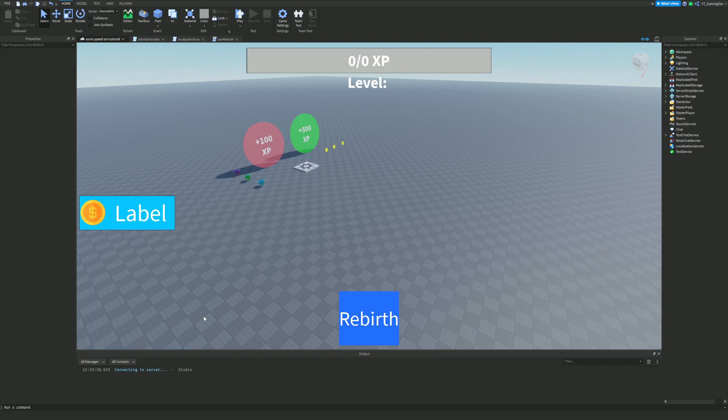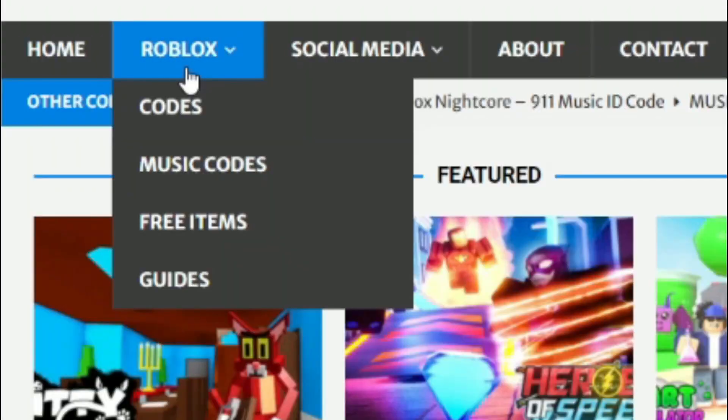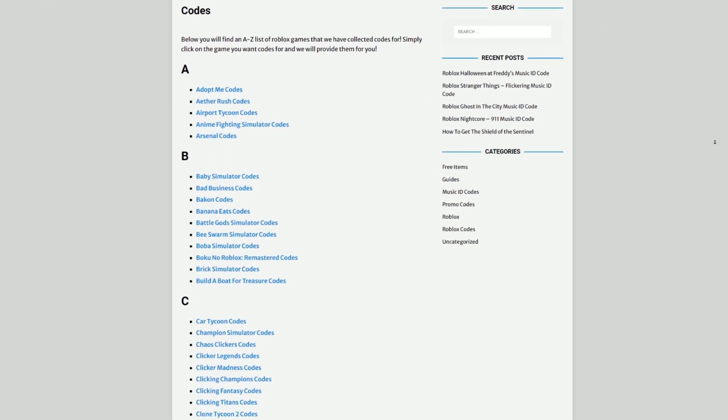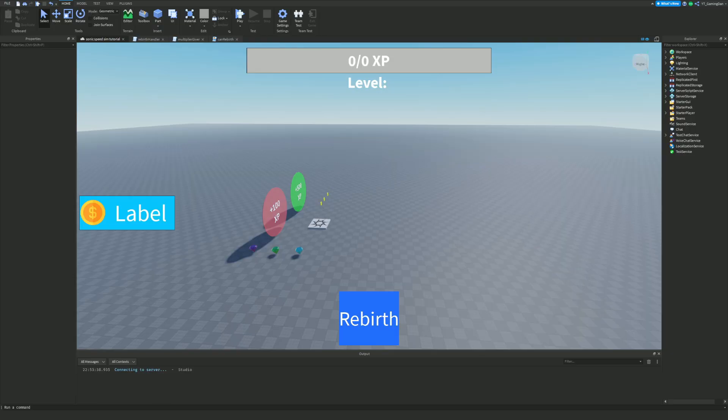We'll be creating worlds in this video, which is going to be quite exciting. Before I start, I need to tell you about rblxcodes.com, which is my own Roblox code website where you can find game codes, music codes, and guides. There's tons of stuff in there - we give codes for over 1,000 Roblox games, so if you need a code for a game it will be there.